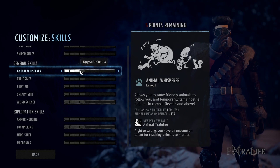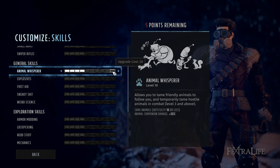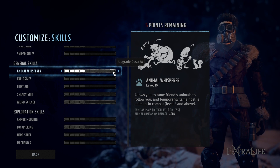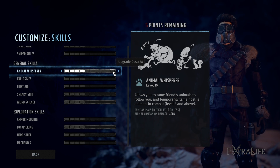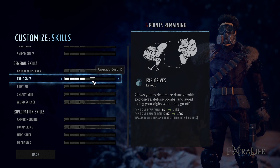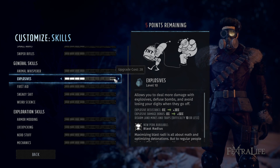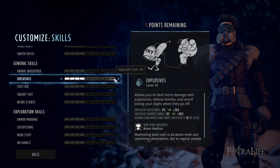Animal Whisperer lets you tame a friendly animal to follow and attack in combat, and increases animal companion damage each level. Taking at least one point on every character lets you have tons of animals following you. Explosives increases your explosive resistance and explosive damage bonus — great for a heavy ordnance character using rockets or grenades. You want a lot of points here so those rockets hit hard, and since they're up front they're more likely to take enemy explosive hits too. Disabling landmines is something you do throughout the entire game, so eventually get someone to 10 points.